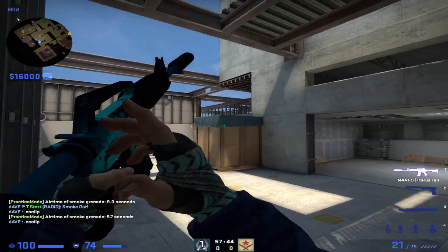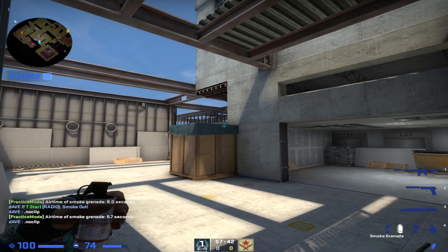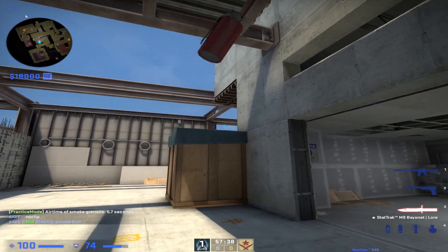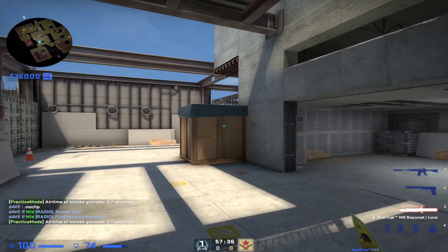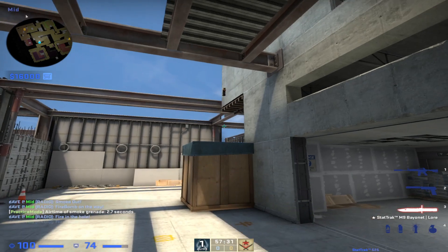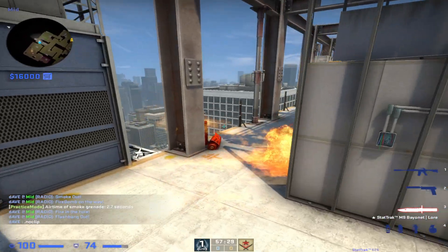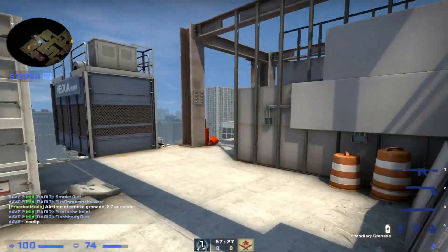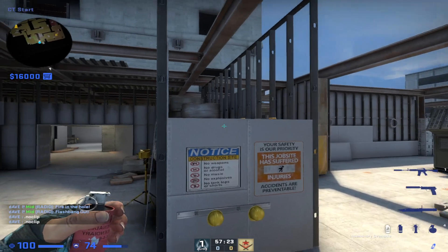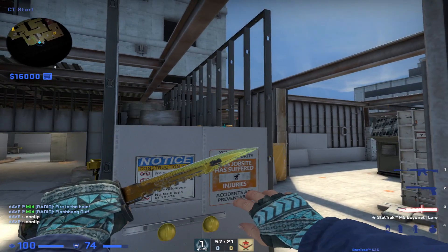And then there's some mid utility that I've been seeing, where you can come out mid and let's say you double walk late mid. You have this position, you can smoke up — kind of the mid lurk smoke. And you can also, if you want to actually commit, you can nade and flash here. The reason why I like this Molotov is that it's going to actually burn off this player, because a lot of people will stand up here and kind of hold for the window peek.